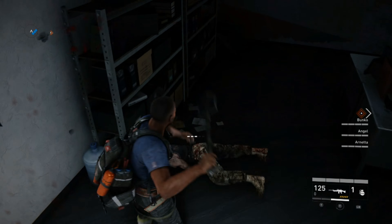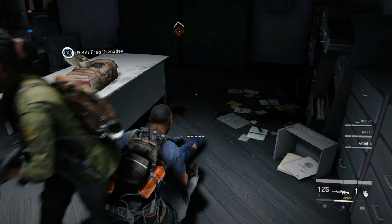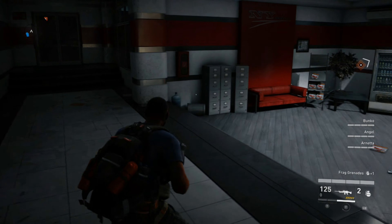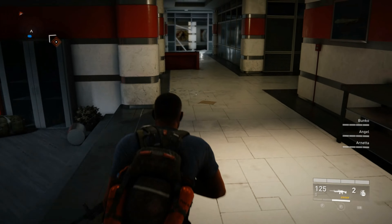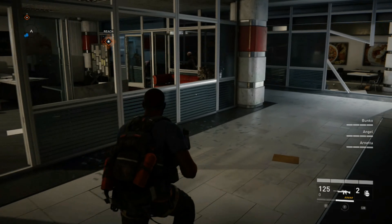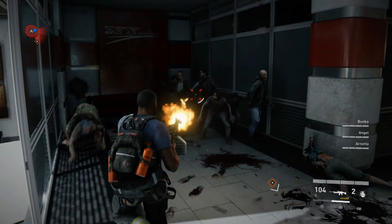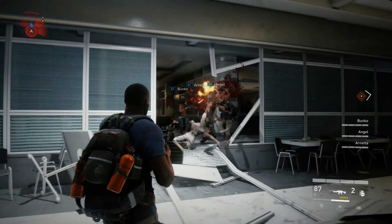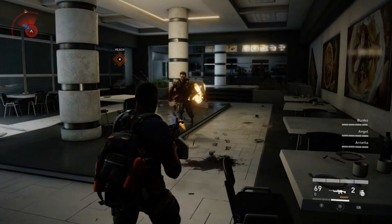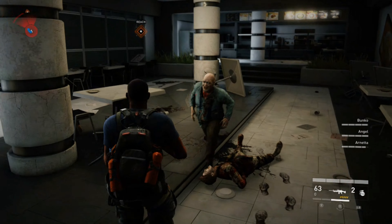Zombies do have a habit of playing dead, so use your RB button to melee them. Basically if they're not dead, you'll kind of stab into them on the floor. I'm actually using the shovel, which is a pre-order DLC melee weapon. You'll always get a bunch of zombies around this corner in hard mode, so I always start out with the LMG to down a lot of zombies very quickly.